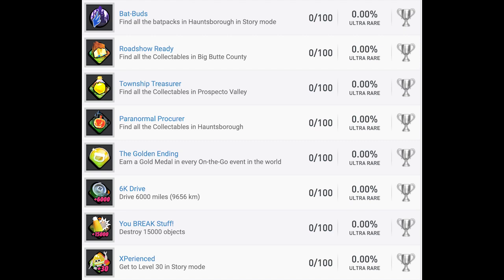Roadshow Ready, Township Treasurer, and Paranormal Procurer — find all collectibles in Big Butte County, Prospecto Valley, and Hauntsboro respectively; three more collectible trophies. The Golden Ending — earn a gold medal in every on-the-go event in the world. This reminds me of in-level challenges from previous LEGO games with bronze, silver, gold medals. Hopefully nothing too difficult, but keep that one in mind. 6K Drive — drive 6,000 miles or 9,656 kilometers, easy but grindy. You BREAK Stuff — destroy 15,000 objects, easy but grindy. Experienced — get to level 30 in story mode, might be a bit grindy but not too difficult.